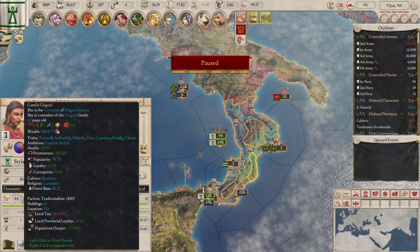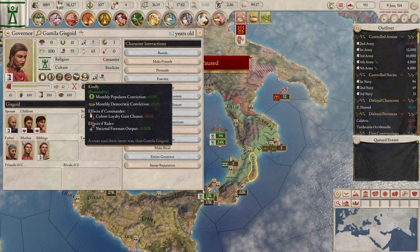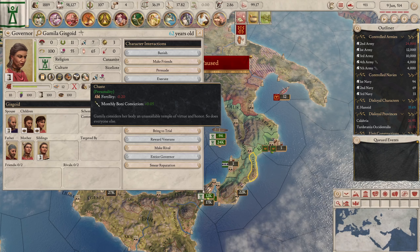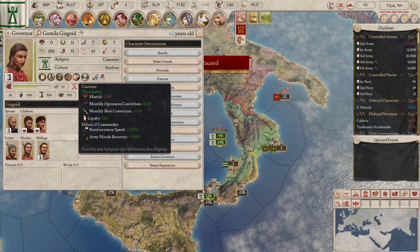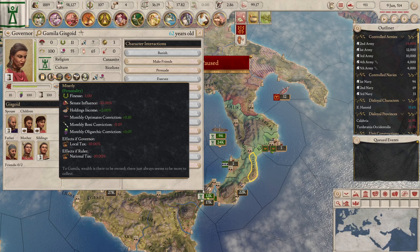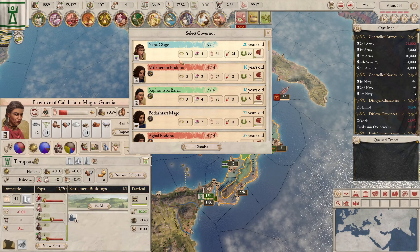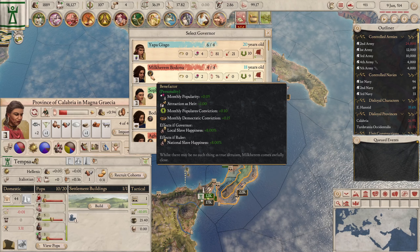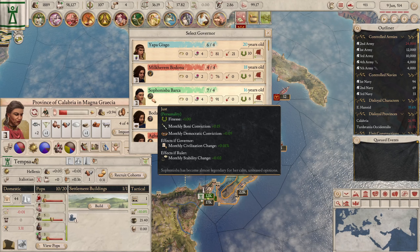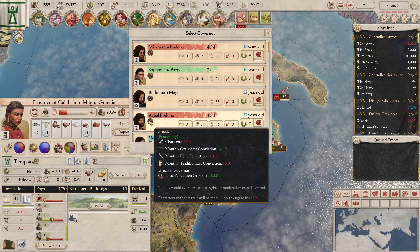Can we find a better governor? You're a good governor without a doubt, but can we find someone with a trait that gives a bonus? Looking for something with an influence or loyalty trait — she's good but let's check for someone with a specific trait. Not seeing anything that would necessarily be better.